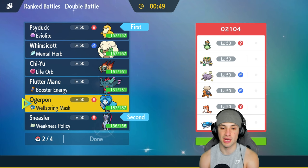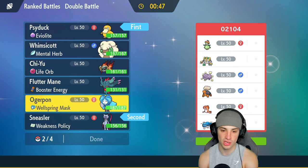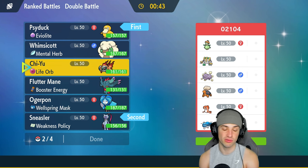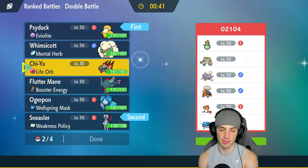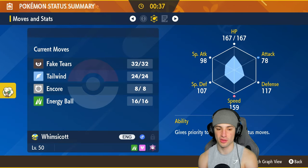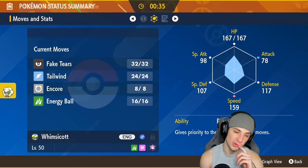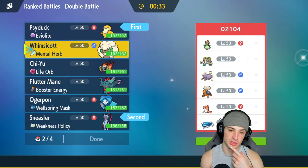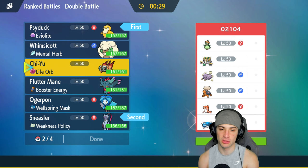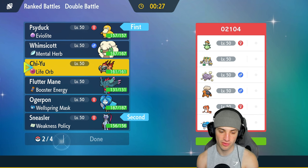I'm going Psyduck and Sneasler — solid lead. In the back end I like having Ogerpon, a big-time Grass-type to deal with Dondozo. Last but not least, we could go Chi-Yu or Chi-Yu/Fluttermane — not a bad combo. You have Encore — Encore could be good, Fake Tears could also be good. I don't want to bring two support Pokémon. Psyduck is my support Pokémon so I'm going to go Fluttermane.